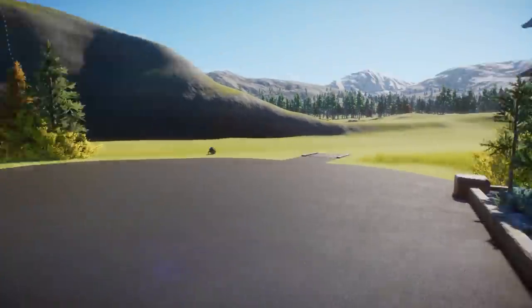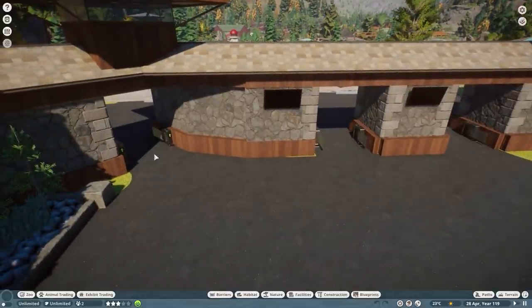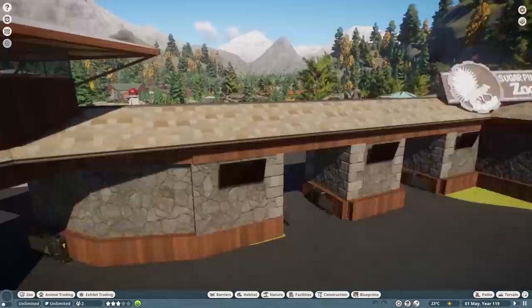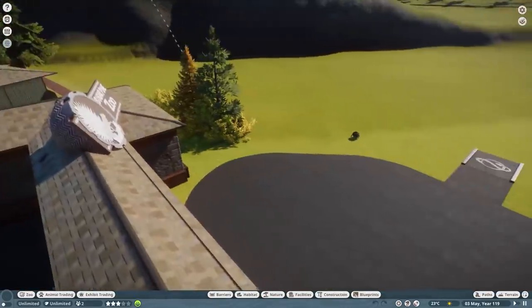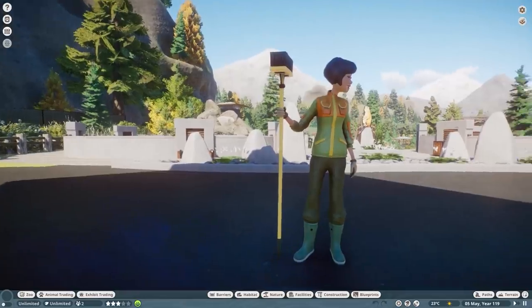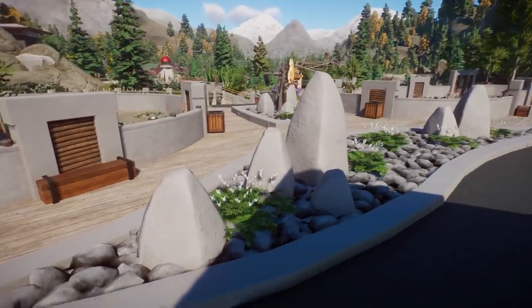Okay, this should be the entrance — it is connected, so we could actually open the zoo and have some people walk around. Let's open the zoo. The zoo is open, but guests don't seem to want to come in. There is a spawn point but something seems off — maybe it's something in the settings.